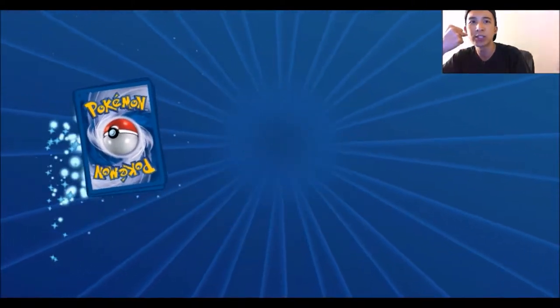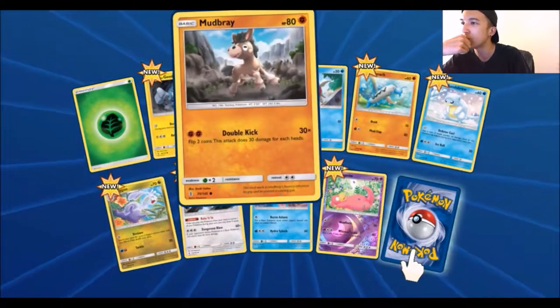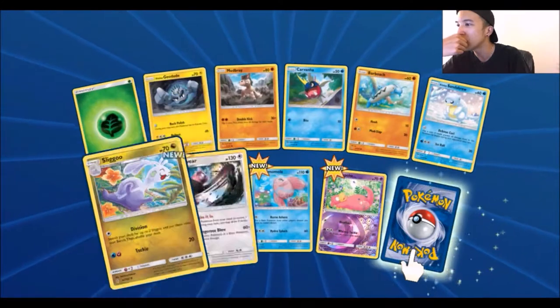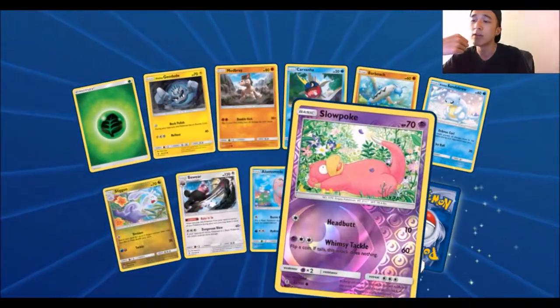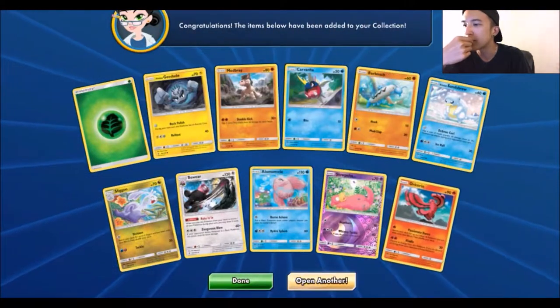Number three. Grass Energy, Alolan Geodude, Mudbray, Carvanha, Barboge, Alolan Sandshrew, Sligo, Bewear, Alolan Mola, a Reverse Wimpod, Slowpoke, and Oricorio Fire Type.